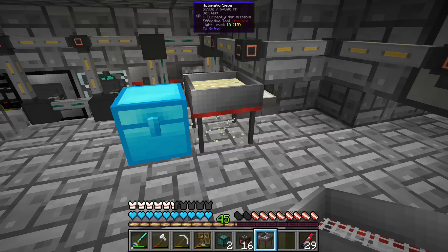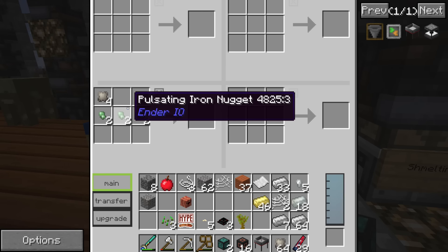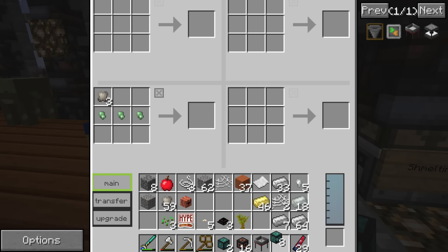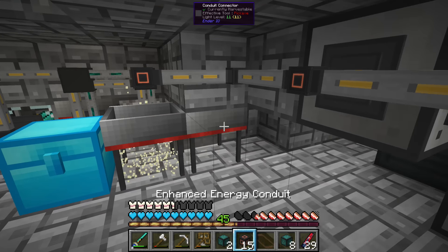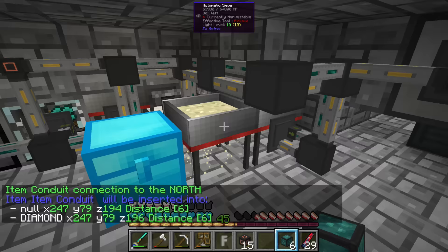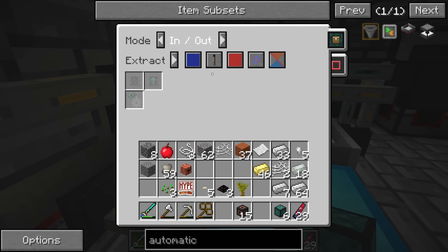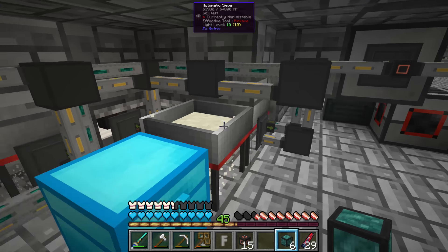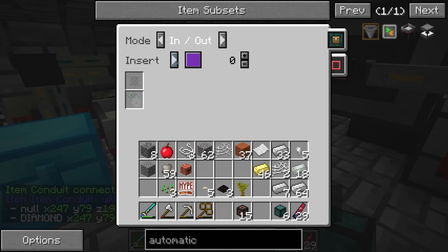I'm going slightly insane — I can feel my brain draining away. I've only got two item conduits left and I need more than that. Conduit binder — check. Pulsating nuggets — check. Eight more should be enough. So this conduit goes here — you are intaking on brown. I want you to do both in and out, and extract on the blue network from now on. This guy down here is also going to be in and out on the blue network.